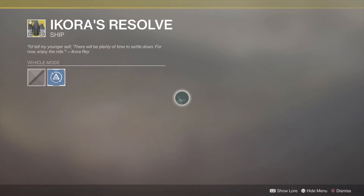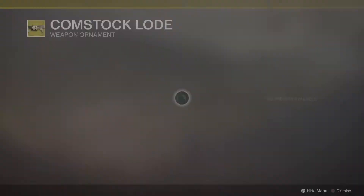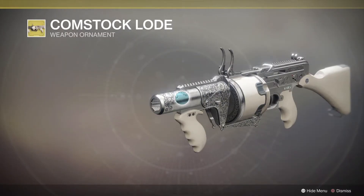Next we have a sparrow, the Tropa Dawn 5, which looks pretty cool. And we have Ikora's Resolve, which is a really cool ship — one that should be available through the game but you have to buy it, so pick it up if you don't have it.